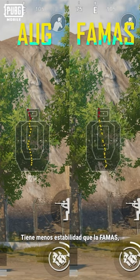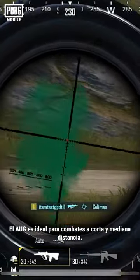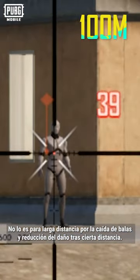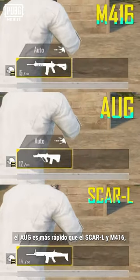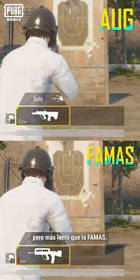It does have worse stability than the FAMAS, which is now an airdrop weapon. As an assault rifle, the AUG is best suited to close and mid-range combat. It is not recommended for long-range combat due to bullet drop and damage drop-off past a certain distance. As for rate of fire, the AUG is faster than the SCAR-L and M416, but slower than the FAMAS.